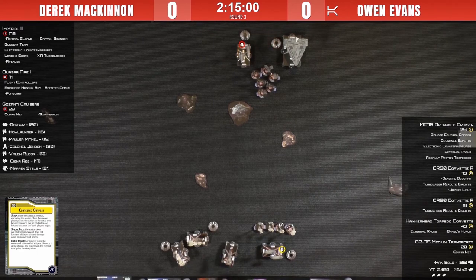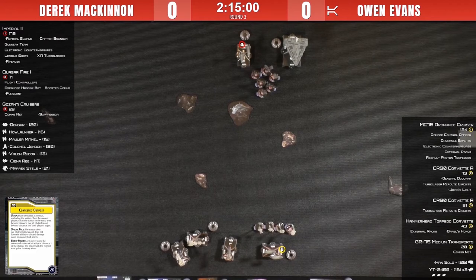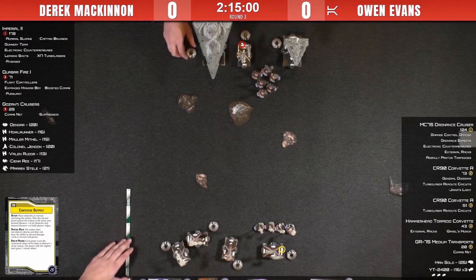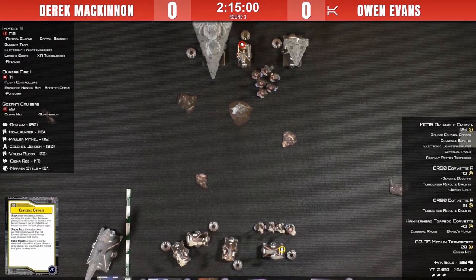Derek is deploying his Quasar on the right side of the screen, going at speed two — pretty fast, especially for an objective like Contested Outpost. Instead of pushing the MC75 through the center, Owen puts the Hammerhead in the center of the deployment zone going at speed three — that Hammerhead does have Grit's Honor with Dodonna, which can be a nasty combo. Usually with Contested Outpost you go at speed one and can be at distance one of the station by turn one, but it looks like both players have a different idea — they're going to crash into each other.